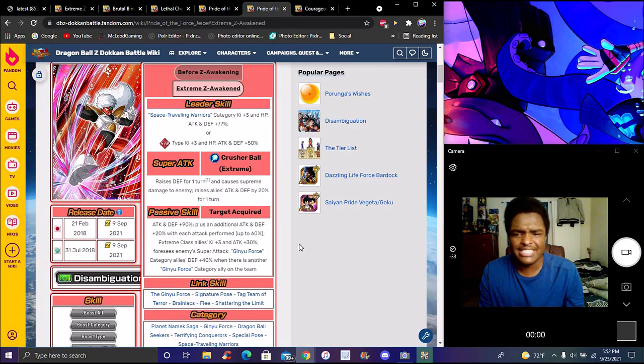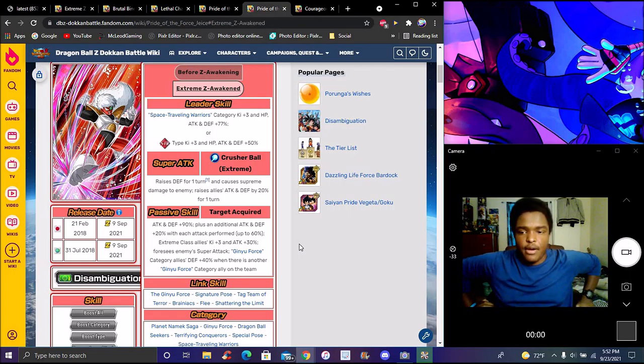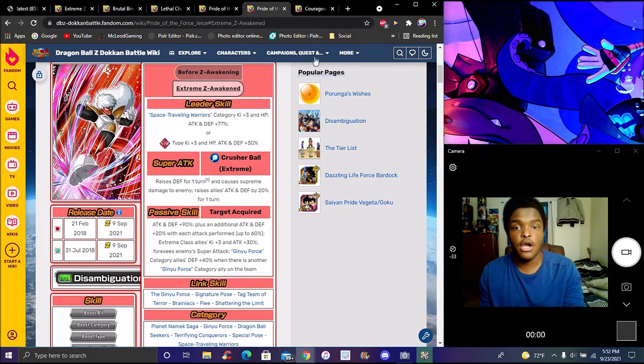Jace is probably the best unit out of all these in terms of potential. Burner has really good potential with his defense and dodging. I feel like Jace is already pretty broken — he's going to give allies attack via Ki, help them with attack and defense, and boost his defense further when more Game Force category allies are on the team. Really solid all around.